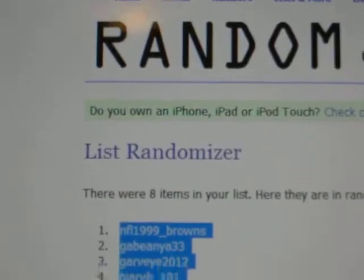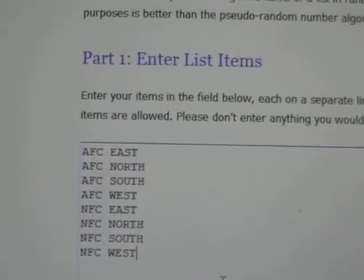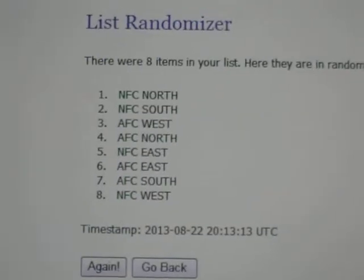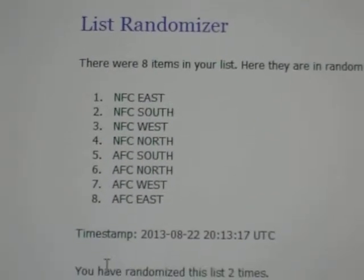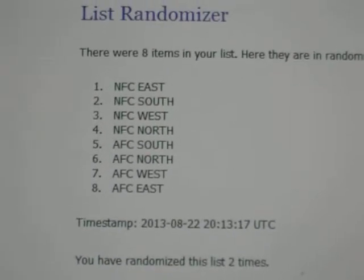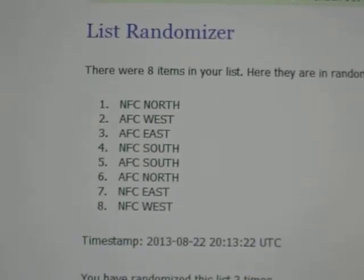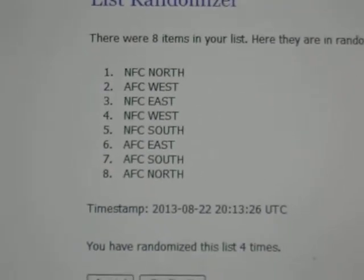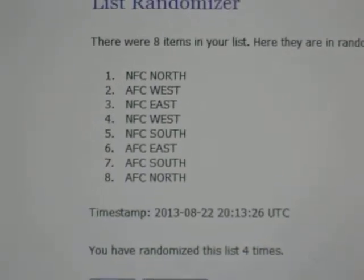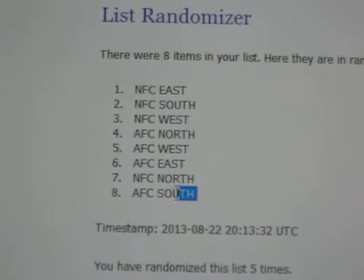We'll go back to the randomizer to determine your divisions — AFC East all the way through NFC West — five times on this one also. After one: NFC North on top, NFC West on bottom. Two: NFC East on top, AFC East on bottom. Three: NFC North on top, NFC West on bottom. Four: NFC North, then AFC North. Five: NFC East on top and AFC South on bottom.